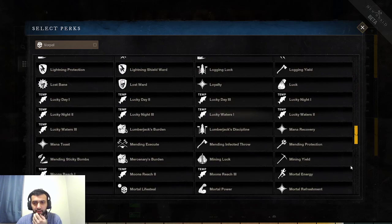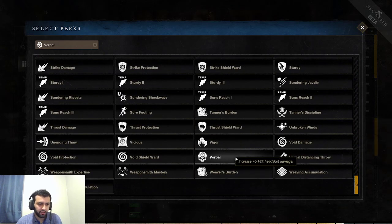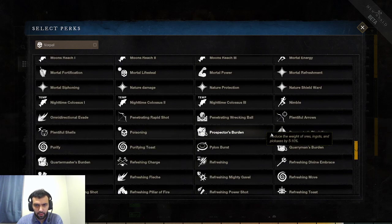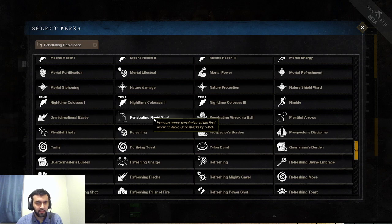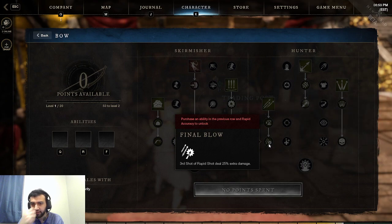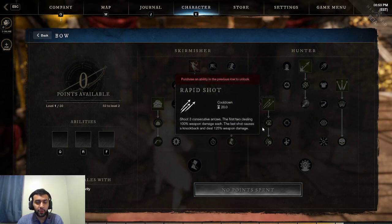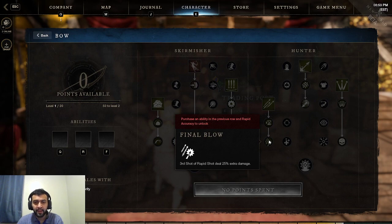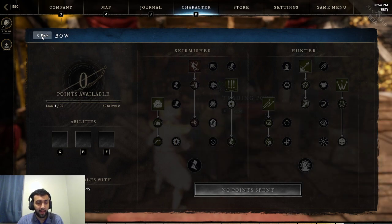Since I've already talked about Vorpal for the Bow — 14% increased head damage — the next and final Bow perk is Penetrating Rapid Shot. This increases armor penetration on the final arrow of Rapid Shot by 19%. Rapid Shot has three arrows. This synergizes very well with the Rapid Shot passive: the third shot of Rapid Shot deals 25% extra damage. So not only is it going to have 25% extra damage, it's also going to have 15% armor penetration. If you are an Archer using Rapid Shot, you need to make sure you're landing that third shot every time. It's going to make the ability very burst heavy and deal a crap ton of damage.